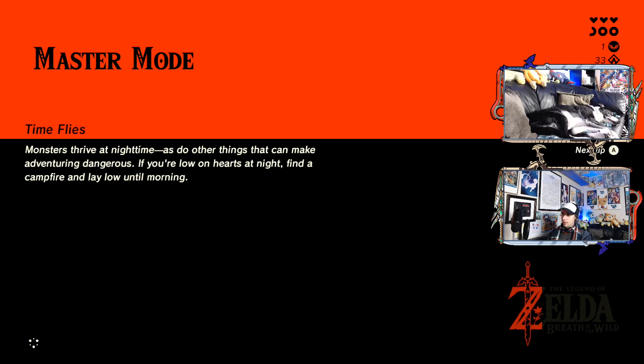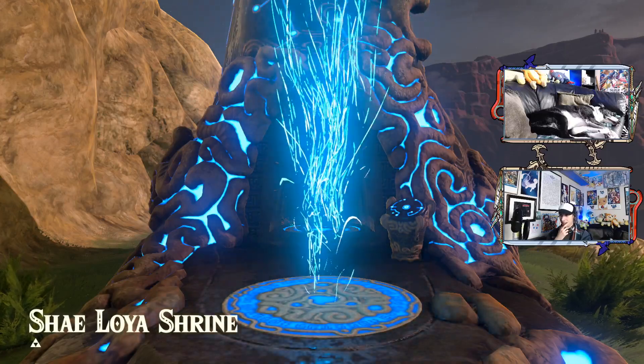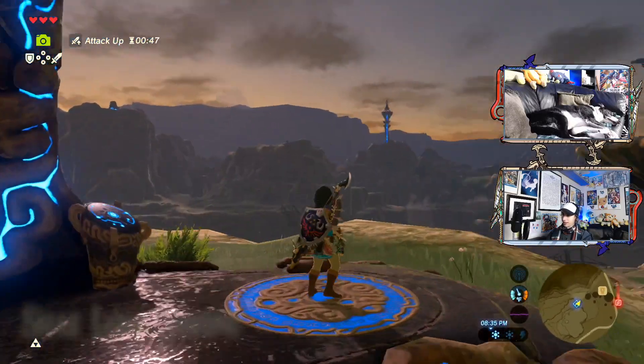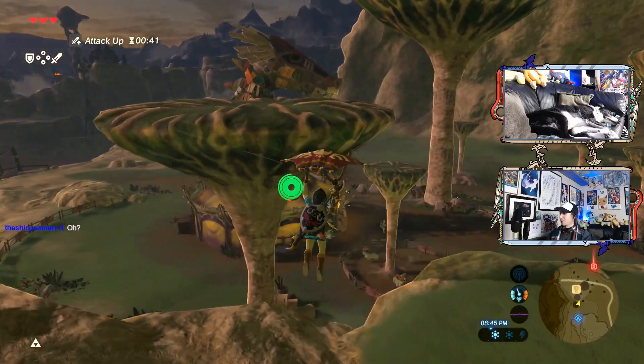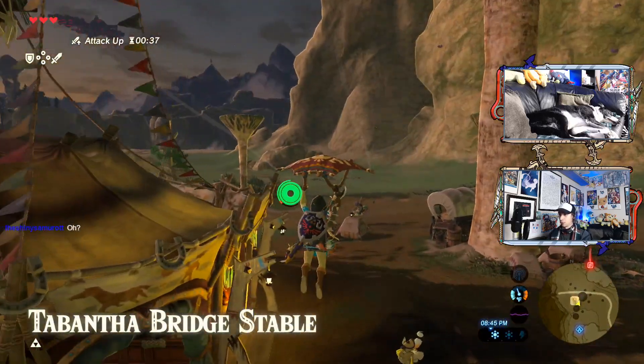I did recently learn a new trick that I've never used in this playthrough before that can give me as much height as I need whenever I need. It takes a little bit of setup time, which is why I didn't do it earlier. We've done things pretty normally so far. Once we get to that tower, I could just use that new trick that I learned.